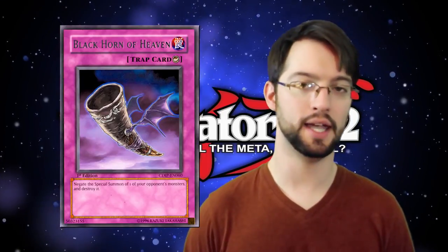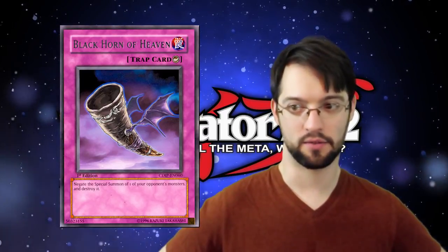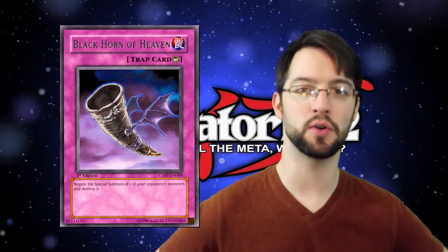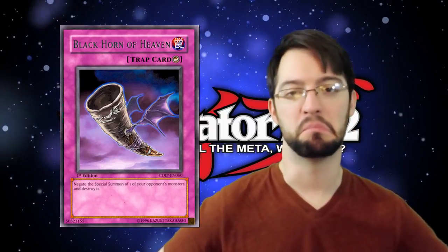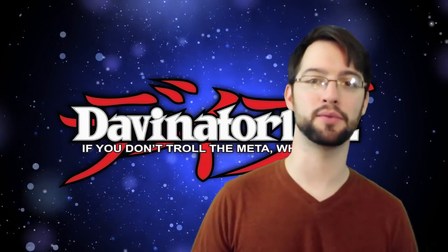Number three is Blackhorn of Heaven. Again, that's not bad. Blackhorn of Heaven is basically Solemn Strike before Solemn Strike was Solemn Strike. When your opponent would special summon exactly one monster, negate that summon and destroy it. It only hits inherent special summons — so you're not doing anything against a ritual or fusion summon unless it's a contact fusion — but mostly Synchro, Xyz, and Link monsters would not want to run into a Blackhorn of Heaven. Sure, it's been power crept by the Solemns or even D-Barrier, but if you're playing a budget build or a counter fairy deck and just want more counter trap cards, Blackhorn of Heaven is certainly a solid little card and can be pretty annoying since it's a counter trap and hard to chain to.